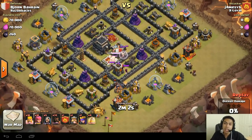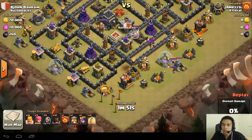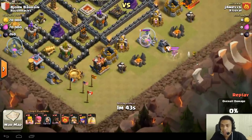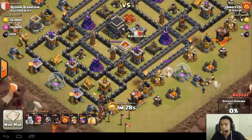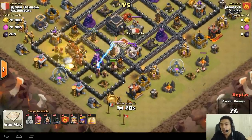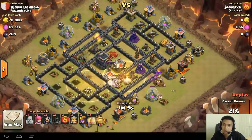The leader's choice goes to Jamesy. He's bringing back the bacon — he's found the giant bombs, had a suspicion where they are, and it's paying dividends. He's lured all the Clan Castle troops out, and what comes out is max wizards and a healer, which is quite interesting. I've never seen a healer come out of the Clan Castle in a Clan War before. The Clan Castle troops are now done, and he's bringing back the bacon — the hog riders.